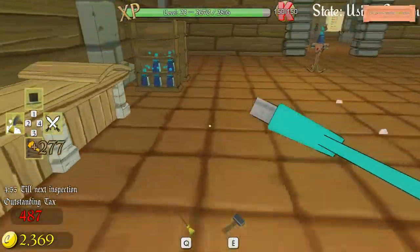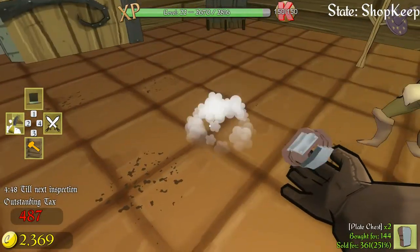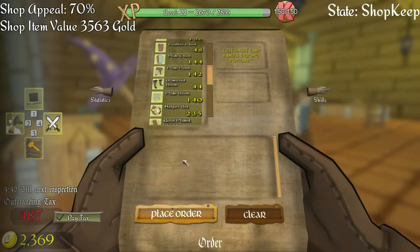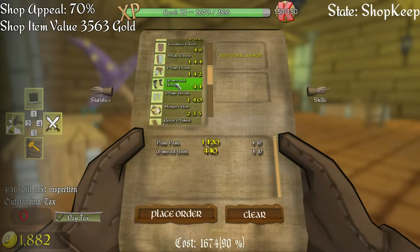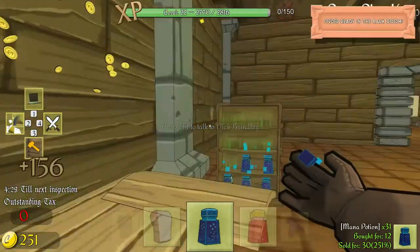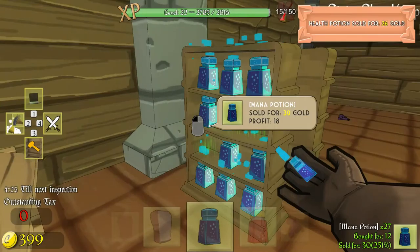Let's pick this up, put it back on here. Let's queue, let's pay tax. Let's go — 10 plate pants, 10 armor boots. Place order. We've got potions, let's put out a bunch of potions.